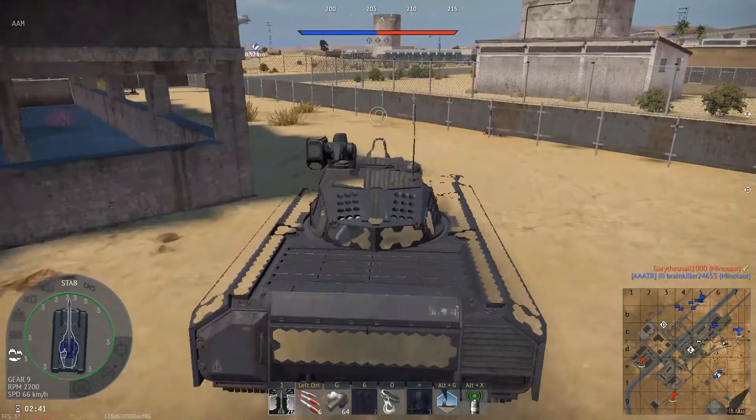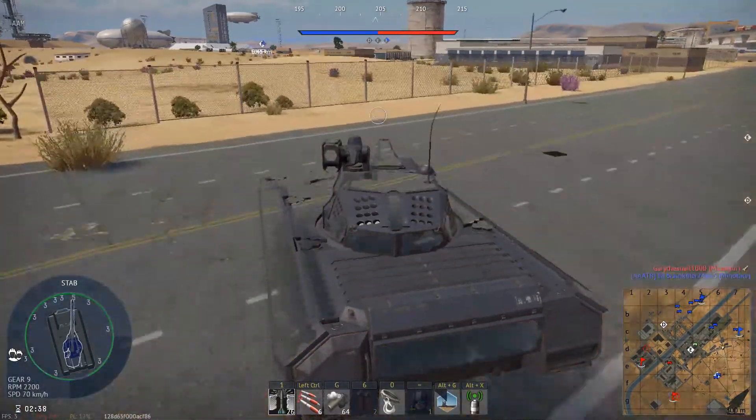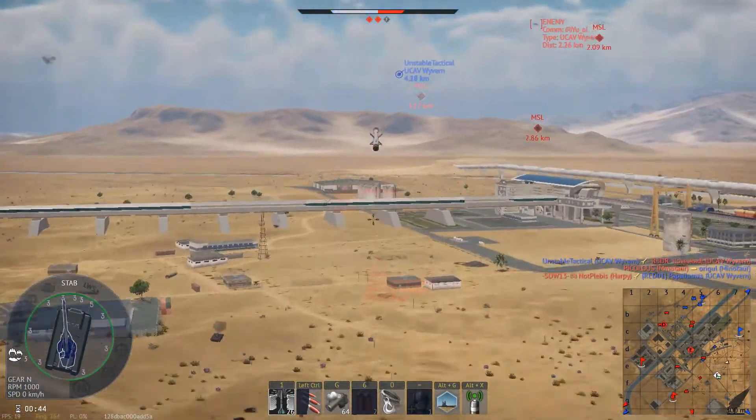Minotaur Gameplay: You roll out, shoot guns, and kill people. Also try flanking. You also have missiles to launch from the back of the map.